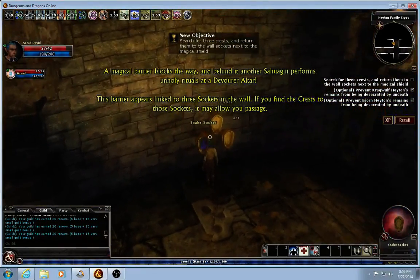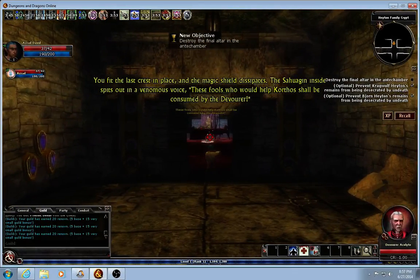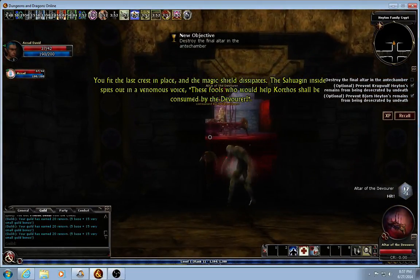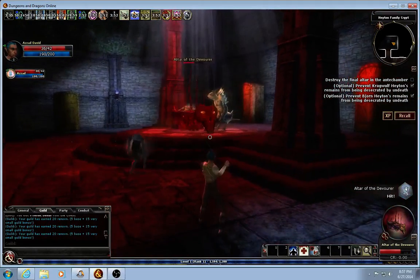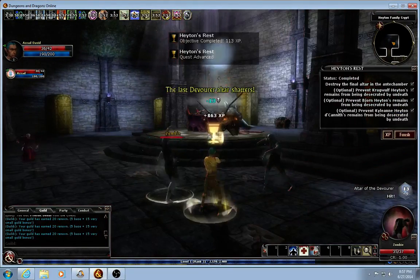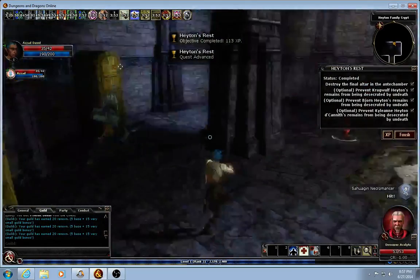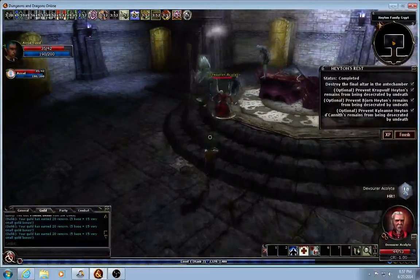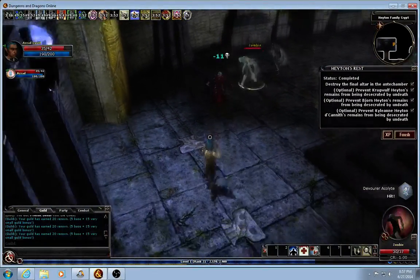So we've collected the three crests. We throw them into these little sockets, take the last ones to the place, and the magic shield is breached. We're going to try to sneak past the women's force and find the power.